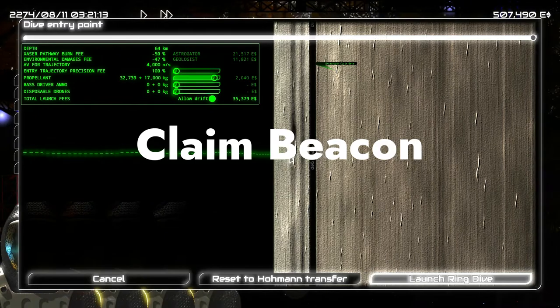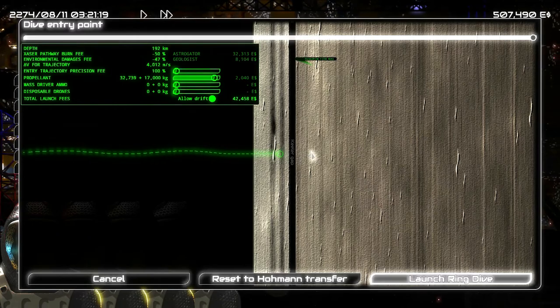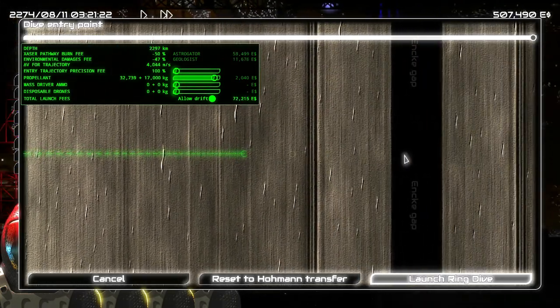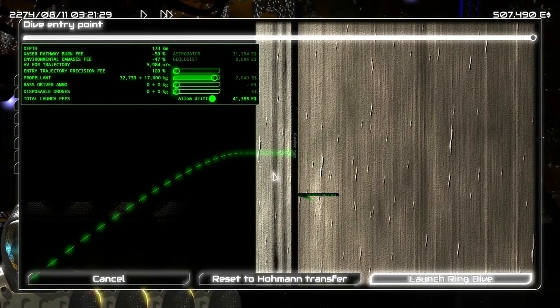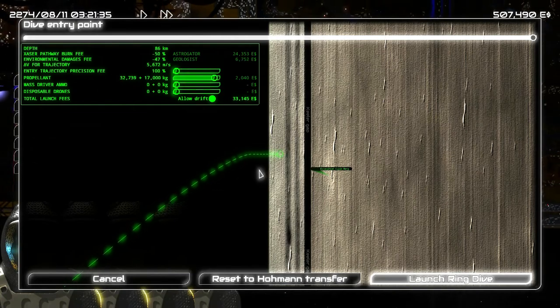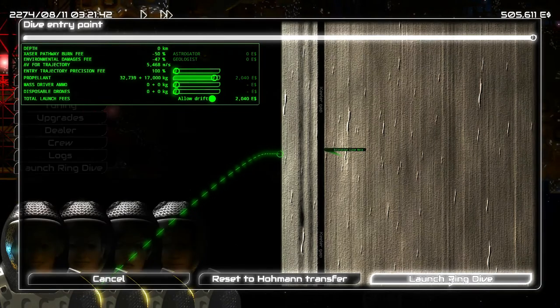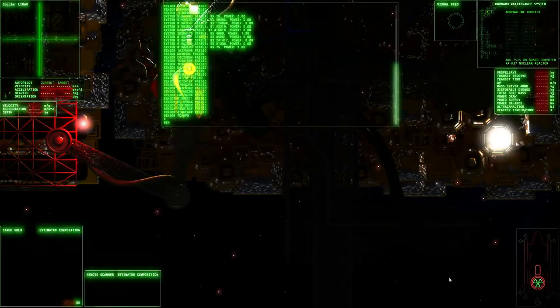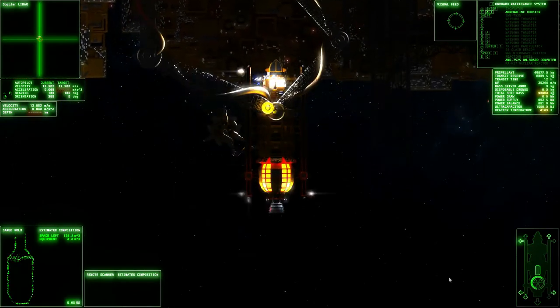Next I want to talk about the beacon upgrade, which is useful if you want to mine deeper in the rings. There are basically three ways to do this. The first is to drop yourself on the outer ring and fly deeper — that's the default. The second is to click deeper into the rings when selecting your insertion point, but that gets very expensive very fast and only really makes sense occasionally and later in the game when you have more funds.